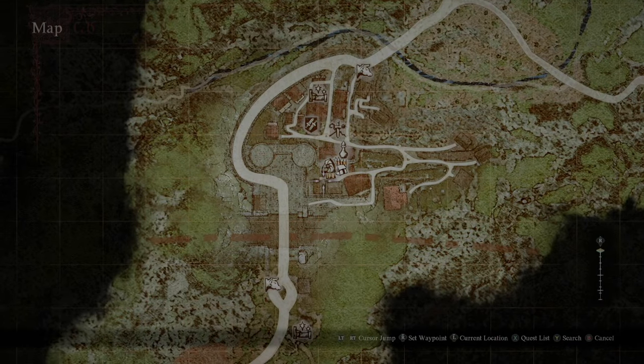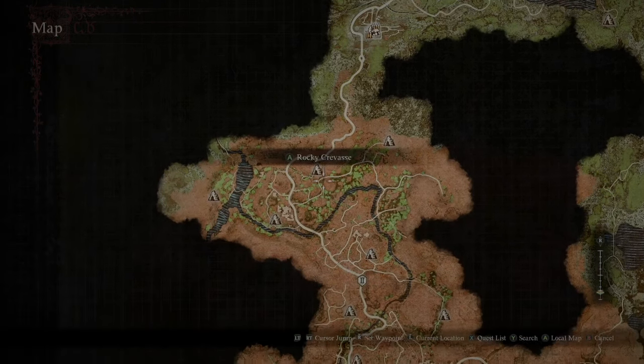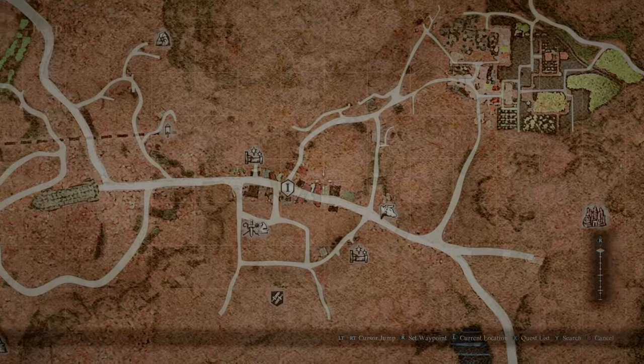Once you get here, go up the hill — there's a gate. Make sure it's daytime, wait for the ox cart, and when it reaches the gate, open the gate, just run past, and make your way to this town.